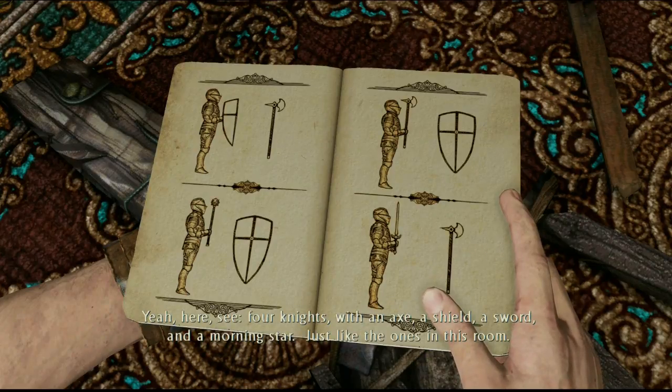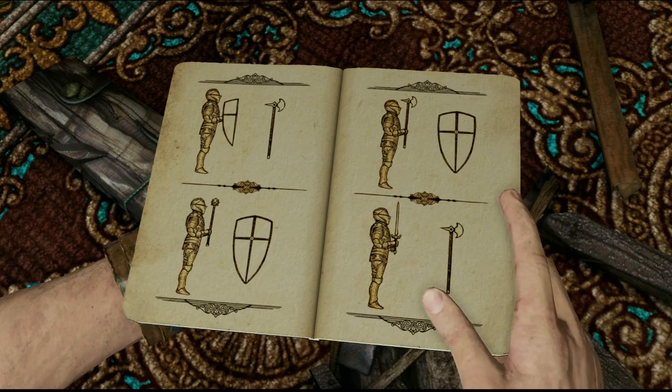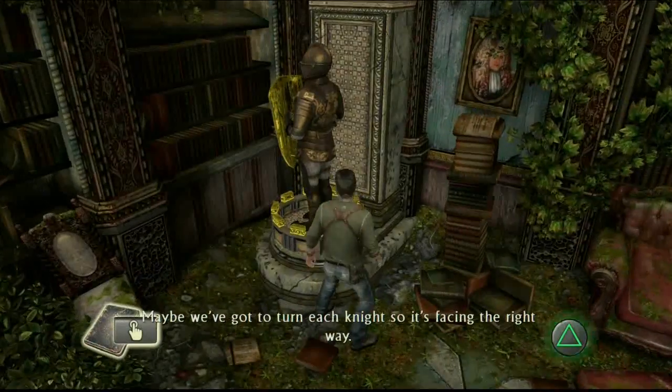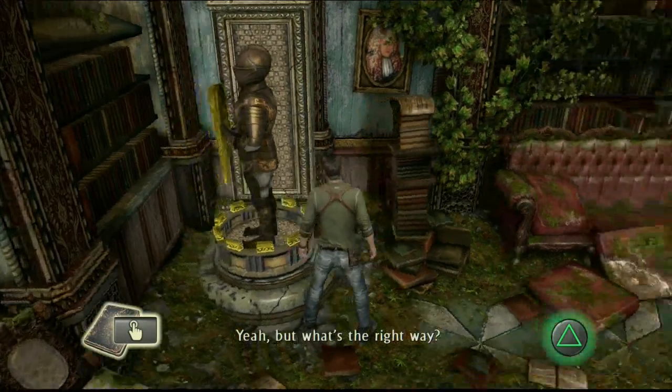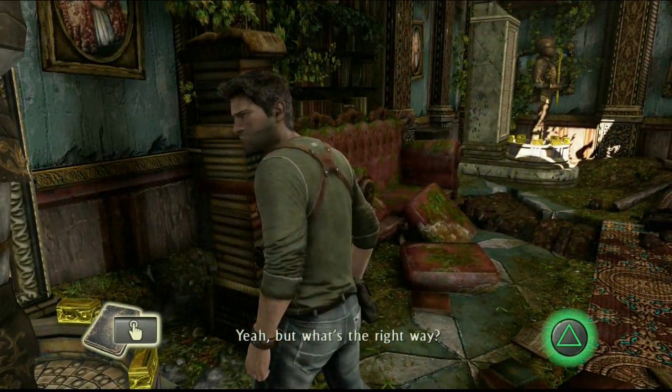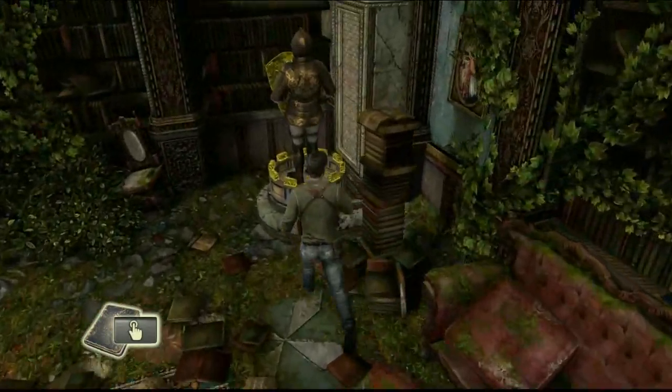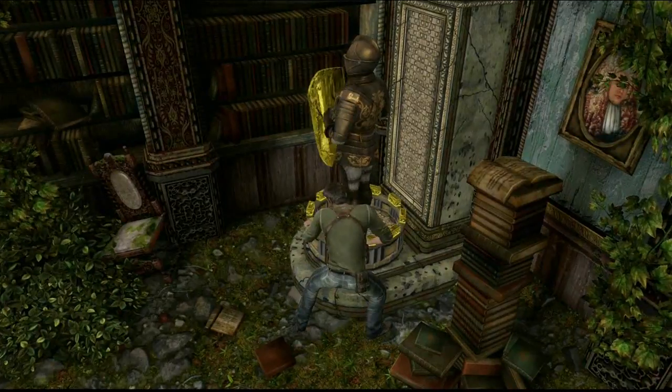So the shield has to face the axe, axe has to face the shield, mace has to face the shield, and sword has to face the axe. Okay. Maybe we gotta turn each knight so it's facing the right way. Yeah, but what's the right way? Where's the one with the axe?